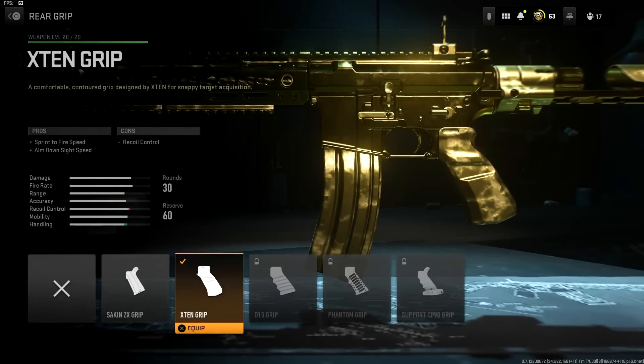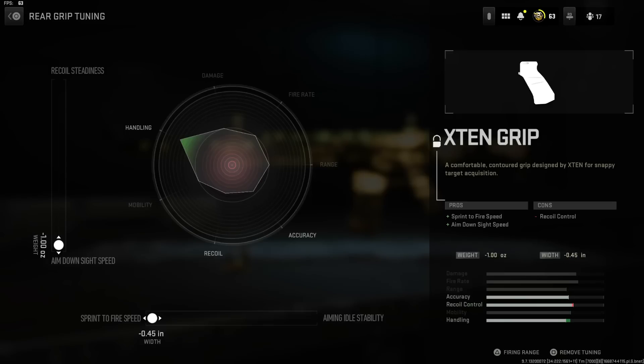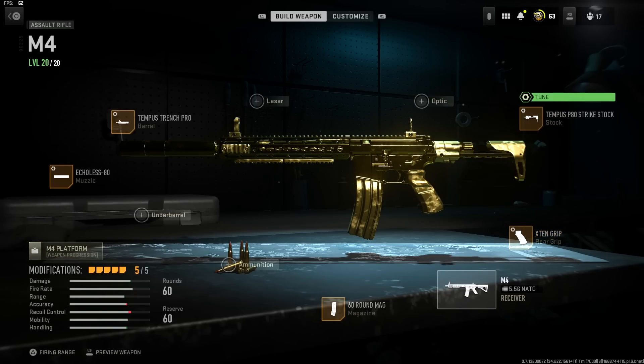The next attachment is the X10 grip, which is really cool because you get more sprint-to-fire and more ADS. You only lose a little recoil control — if you look at it, the redness there isn't too much, it's actually not bad at all. In the tuning, put the ADS all the way to the max and the sprint-to-fire all the way to the max as well.